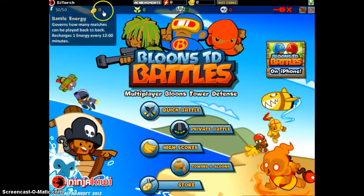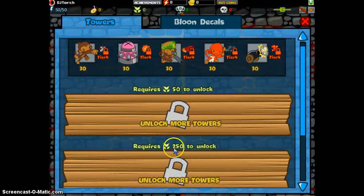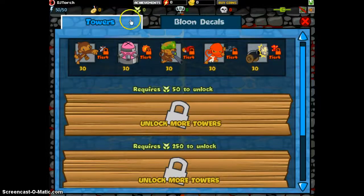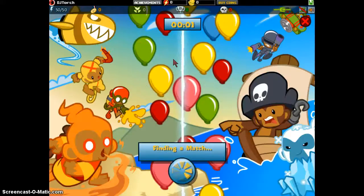So this is a new account, we have 50 out of 50 energy and we are connected. The point of this game is you're playing online with people, and you want to beat them, so you want to get a strategy to beat the other person.